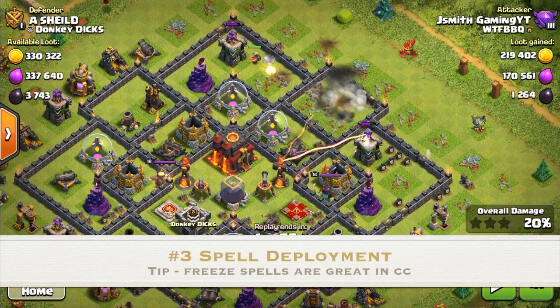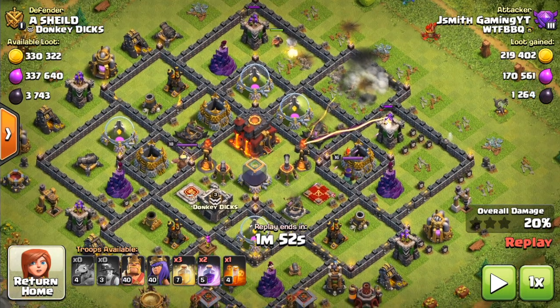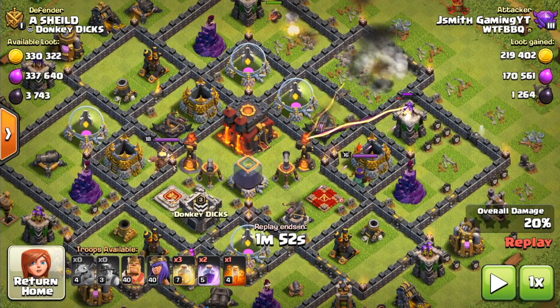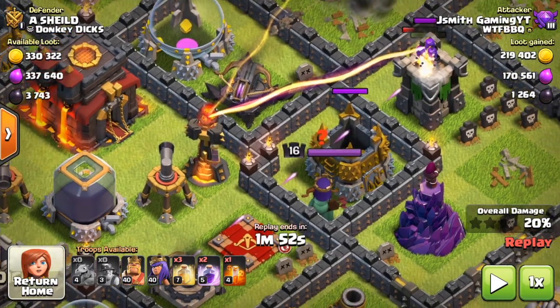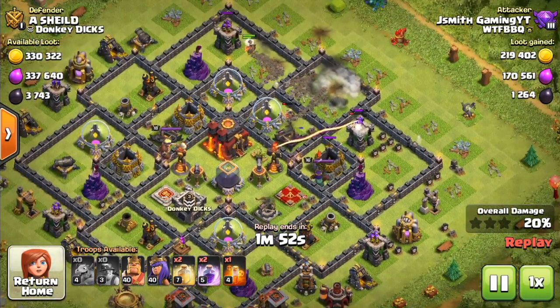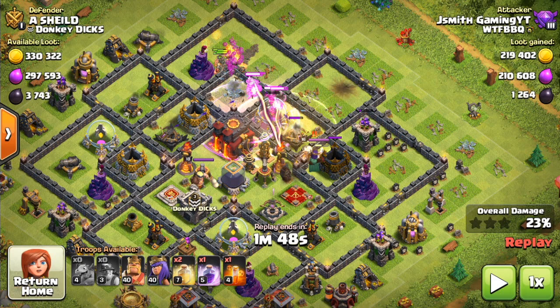Spell deployment is arguably the most important part of the raid, because there are two main things you need to watch out for: the inferno tower and the wizard tower. The inferno tower only really matters when it's a multi-target inferno. The reason I mention the wizard tower is because wizard towers are typically paired close to a gold storage, and gold storages are very high HP buildings. So you need to make sure you have a heal ready, because although the wizard tower may not do that much damage over a long period of time, it really adds up.